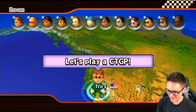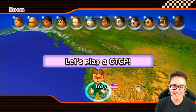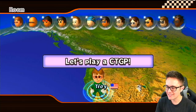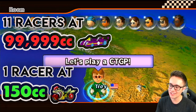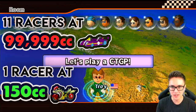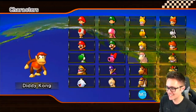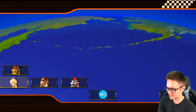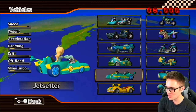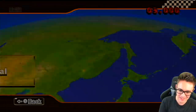Here we go. We're going to be on the Jet Setter on 99999CC. We're going to be playing the most difficult Nintendo tracks that exist, but there's a twist. We have one player who is on 150CC Flamerunner, and we're going to see how the Jet Setters on max CC do against the Flamerunner player Matt, FW Matt. My 2v2 partner is on the Flamerunner. Jet Setter — maybe we'll go for Rosalina. I haven't used Rosalina, and I think the Jet Setter looks really cool in this color scheme. Let's see if we can beat Matthew.